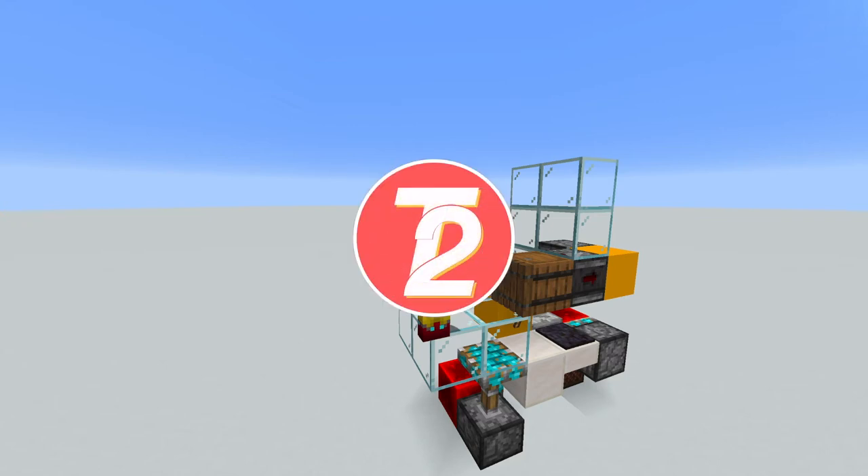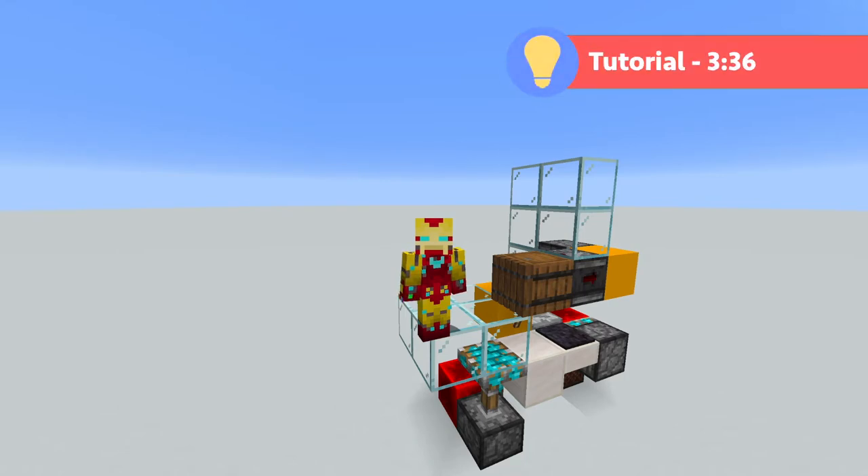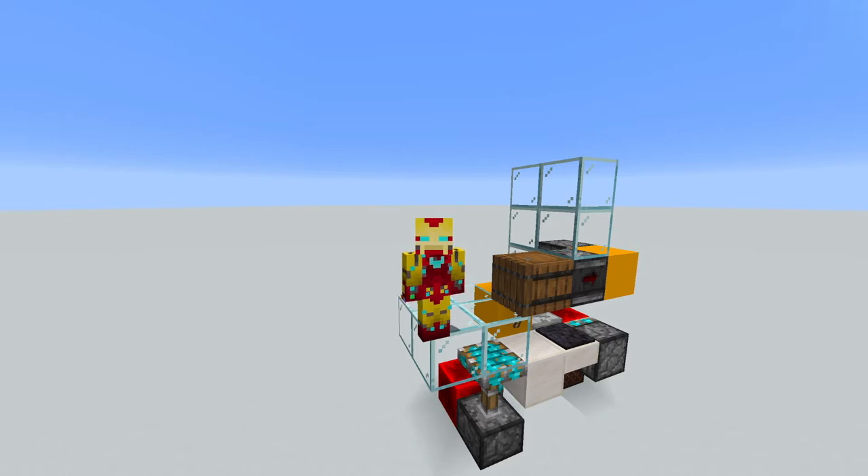Hello everybody, this is T2Tutorials, and today I have for you this quick and fun little barrel-based hidden entrance. Now, of course, if you really wanted this to be hidden, you wouldn't be using glass walls in the middle of a barren superflat world, so let's hop into another world to show you an example of how this could work in a survival context.